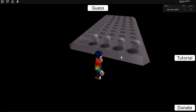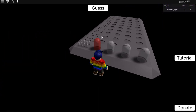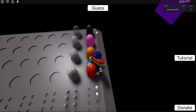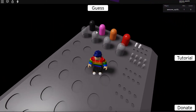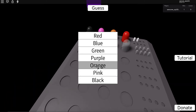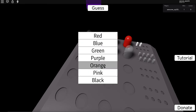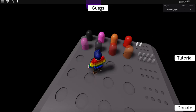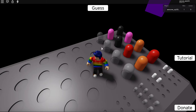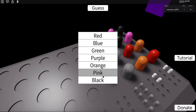We already know the rules so let's just try to guess different colors this time. Two of these colors are correct — let's find out which two. Trying pink, black, orange, red. Let's try red, black...